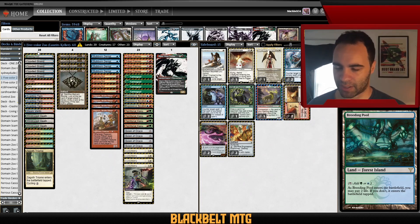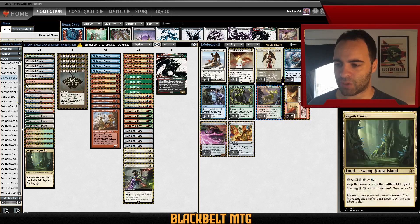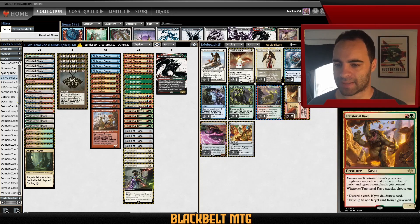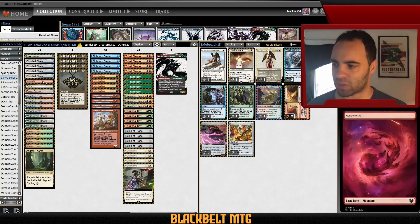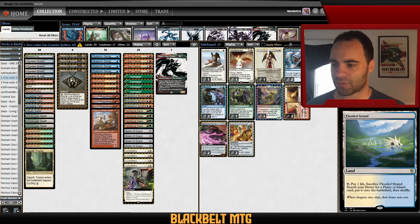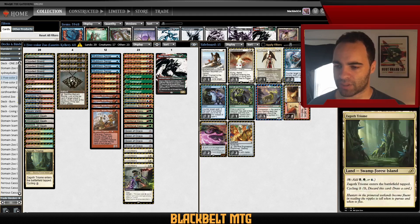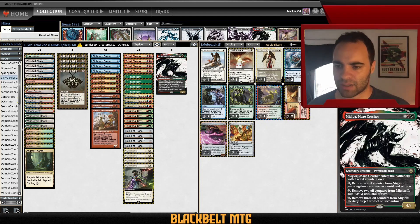Bauble also allows him to play fewer lands — he's only on 20, whereas a typical Domain Zoo deck plays 21 to 22 depending on the build. He's also got Expressive Iteration, which is not a card I've seen much in Domain Zoo. I talked to him a bit on Discord, and his mana base is uniquely designed to be able to cast Expressive Iteration — that's why you see unusual choices like a basic Mountain instead of basic Forest, and he's only on one Triumph, which fit his testing patterns.